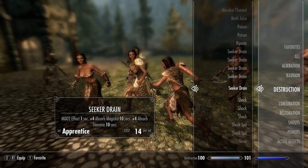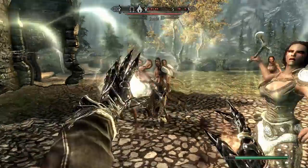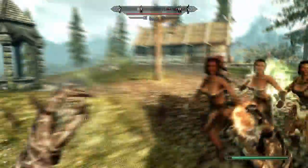Next up we have Sika Drain — MQO2, effect 1 second dot plus 4, absorb magicka 10 seconds plus 4, absorb stamina 10 seconds. This is an apprentice level spell and costs 14 magicka to cast. That looks sick.